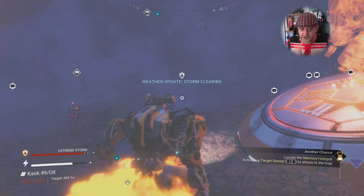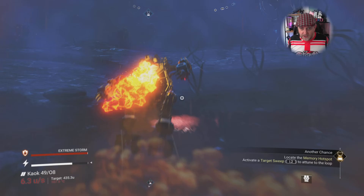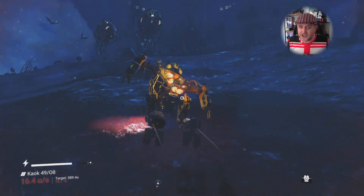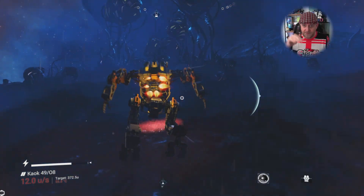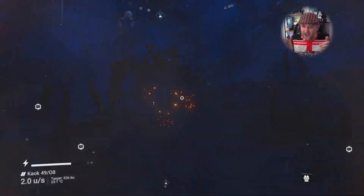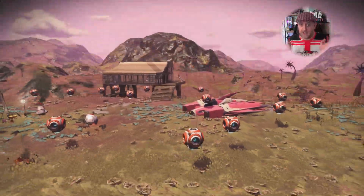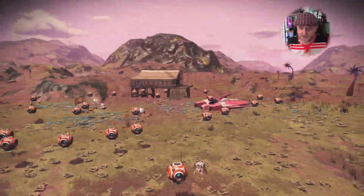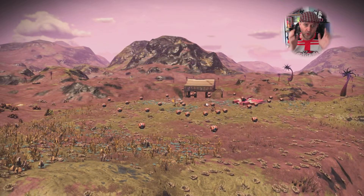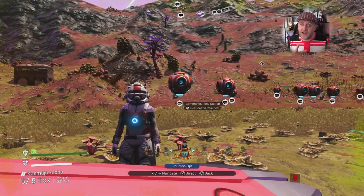You will be given an exomech at some stage. When you get inside it, it's the only exocraft that negates all extreme weather events. A lot of these planets are mountainous with extreme weather — if you're using your jetpack it's going to drain your life support and hazard protection fast. Use your exomech; you get it fairly early as a reward and it made the expedition so much easier.